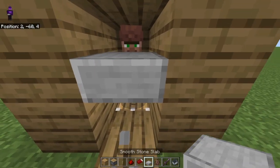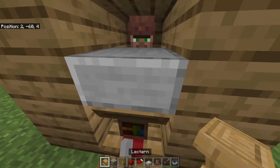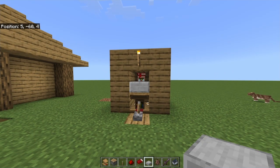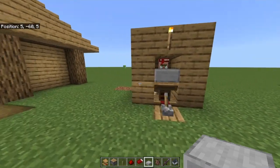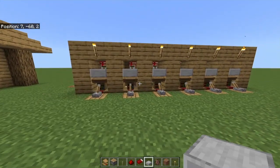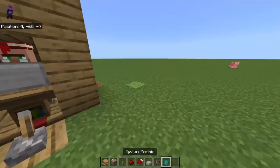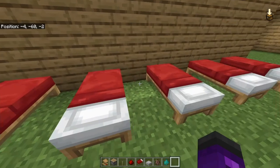Also close this up using a slab so the villager cannot escape. The next thing you'll need is your workstation — just put it right there. You can get rid of it if you want, but I recommend you just place it down and he will lock in his trade. I'll show you the rest by also extending more of it and adding a zombie too. As you can see, I added more and now there are multiple villagers working. The last step is adding your zombie in and making sure your beds are placed behind where the villagers are so they have a bed.